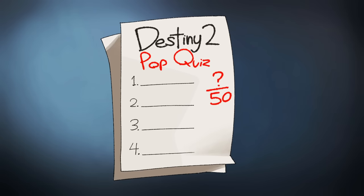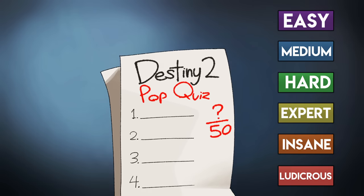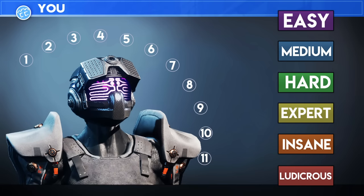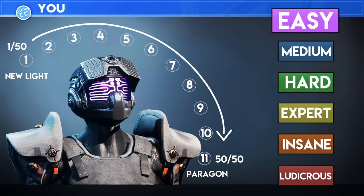I set out to create a Destiny IQ test with 50 questions getting progressively harder throughout the video. Keep track of your score to find out which rank you are — getting all 50 right earns you the ultimate level 11 Paragon, but less than 5 right and you're a New Light. Look out for the bonus point in each difficulty section, starting out with easy.